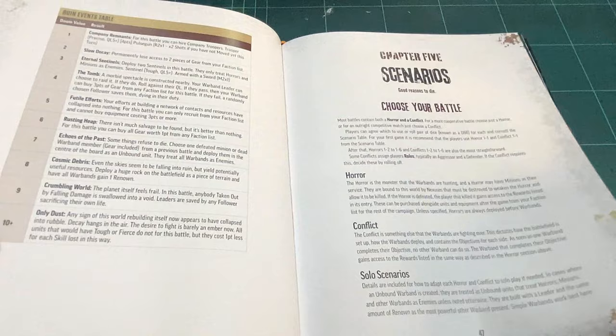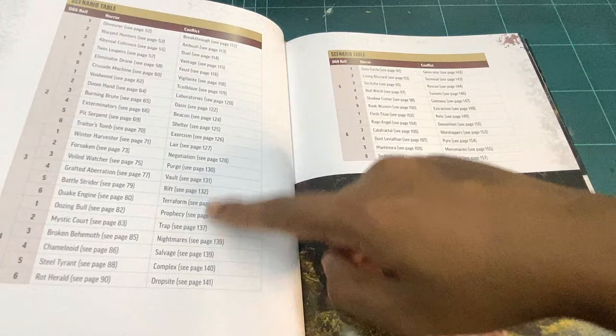Next up is the scenarios chapter, which covers different scenarios you can choose from, each pointing to different pages for the full details.